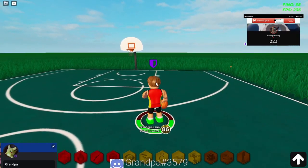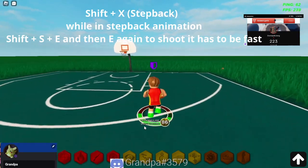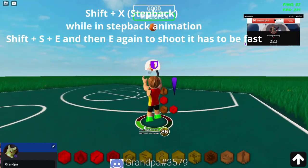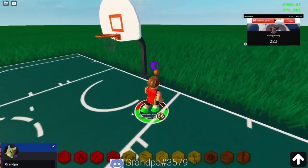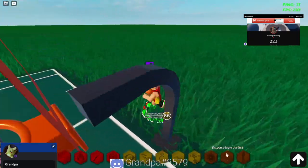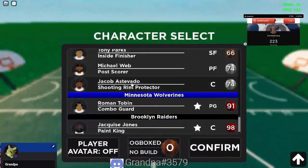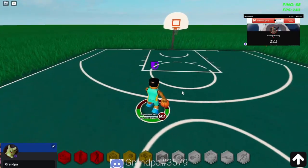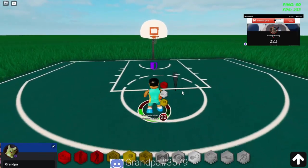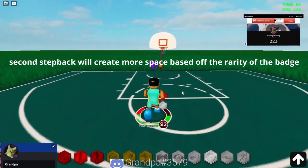Basically, if someone is guarding you and you're a spot-up shooter, they're gonna expect you to just shoot. So you can dribble, go step back, hop step backwards, and shoot — let it fly. It creates so much space. It creates even more space if you have the badge called Separation Artist at a higher level. With the moving menace, I'll show you: you go grandpa slide and look how much space it creates — it takes you all the way back to the three-point line.